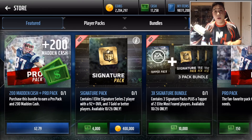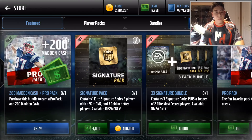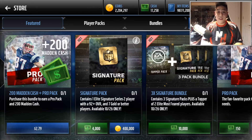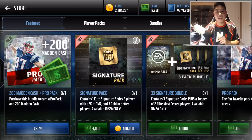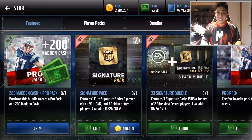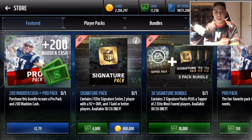They do range from 92 to 93 overall. Each signature pack is pretty expensive at 4,000 Madden Cash or 400k. The bundle goes for 10,000 Madden Cash, but it gives you 3 of those signature players, and then the topper is 2 Elite Most Feared Players — and that is what we are opening up today. If you want to see the full list of brand new Series 2 signature players, make sure you go to mudhead.com.